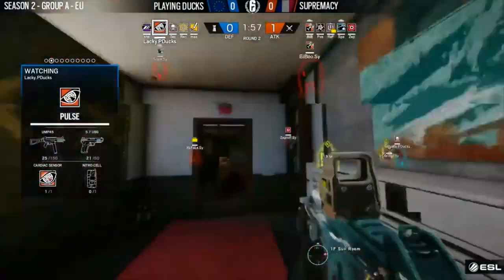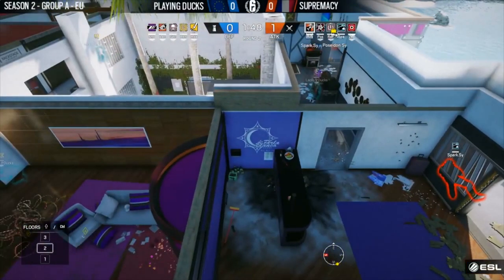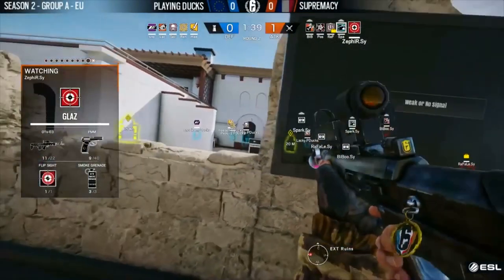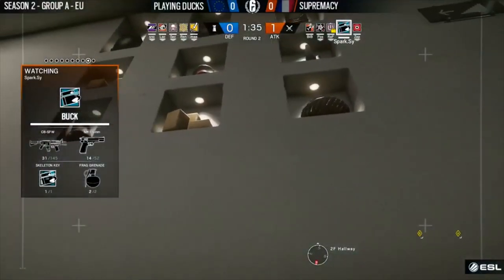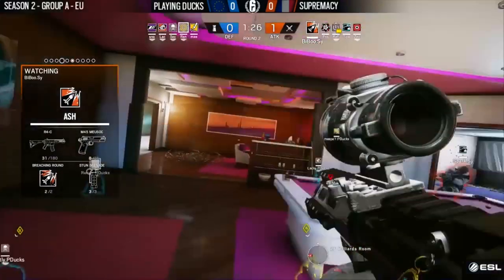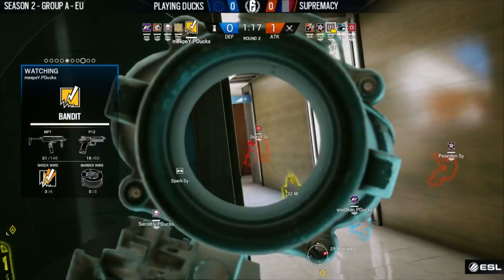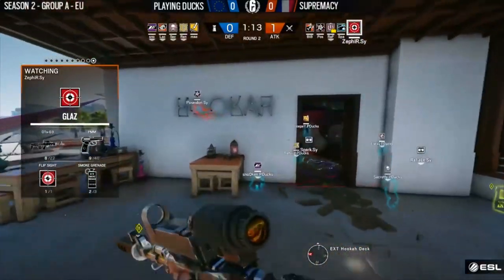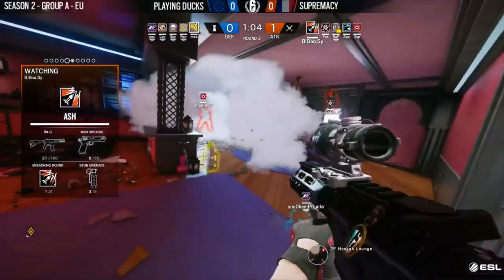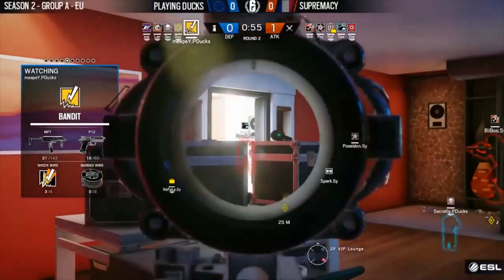Looks like a C4 toss by Bebo — he's actually underneath, above on top of some indestructible floor. It actually hit the bar right there and that saved him — what an unfortunate toss there by Lackey. Now Supremacy taking this top floor control nice and slow, gonna be looking for opportunities to put themselves in the main advantage. You can see that Playing Ducks has a very heavy roam game, whether it be on the top floor or the bottom floor — they are far off the site. They only have a minute left to go and haven't actually taken much important control here, apart from above the site.